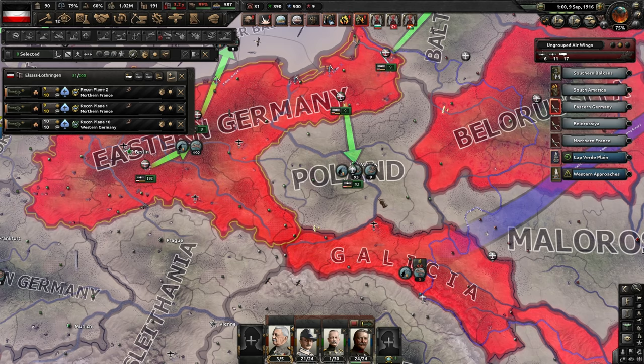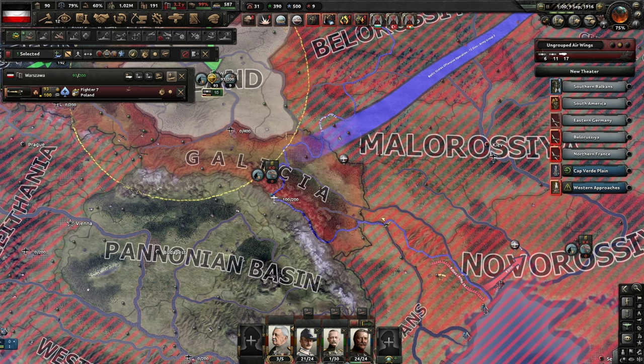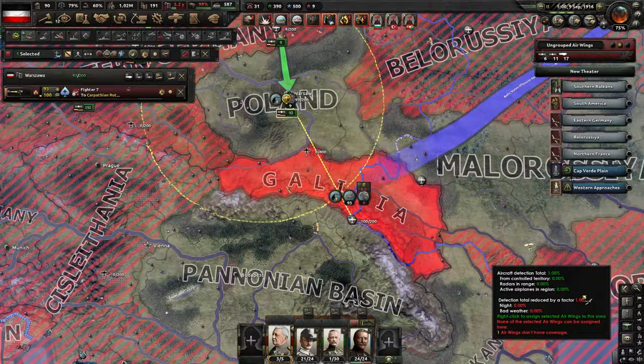These fighters we have in Poland need to move up. We don't have a front line to move them up on — we need to capture Lvov first. If we move them down, we can probably keep them in Galicia. Might be a better place for them than in Poland where there's no fighting going on.